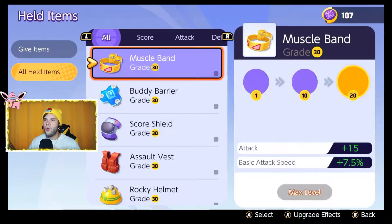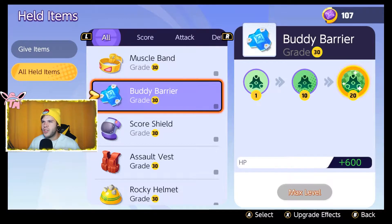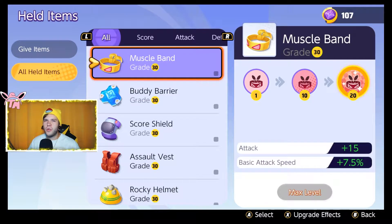So we have our essential 1v1 general set. You get HP, you get some support for your team with Buddy Barrier, and you increase your auto attacks with Muscle Band. But let's take a step out of the element. Let's say you're a Crustle main — even a Defender main — and you have another teammate that picks a Defender and another that picks a Support. So now you've got your Crustle, let's say a Snorlax, and an Eldegoss. And you're panicking, like, who do I pick?